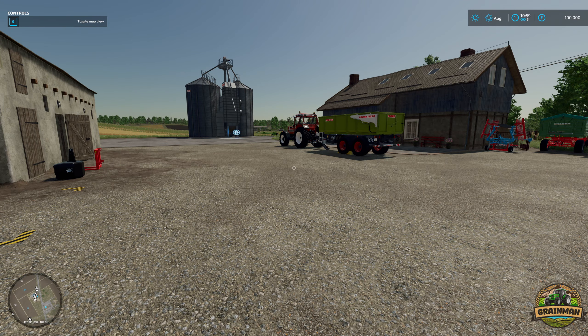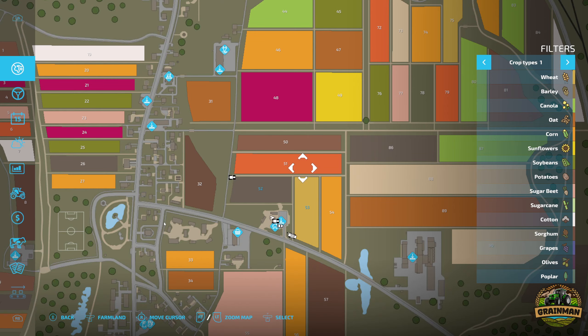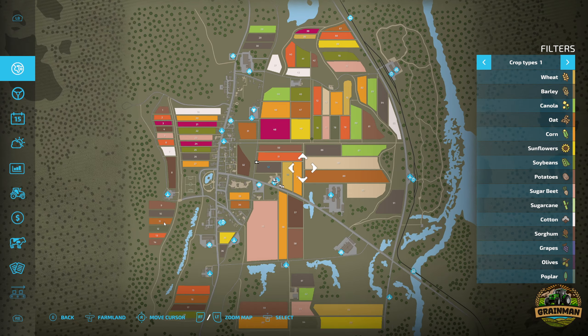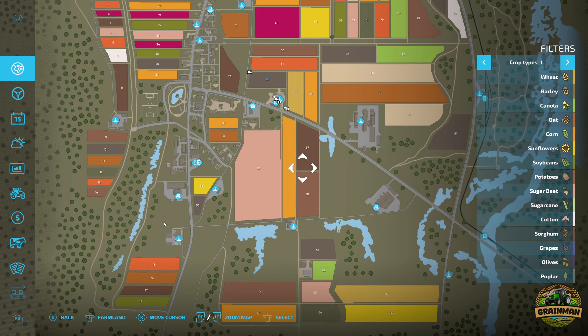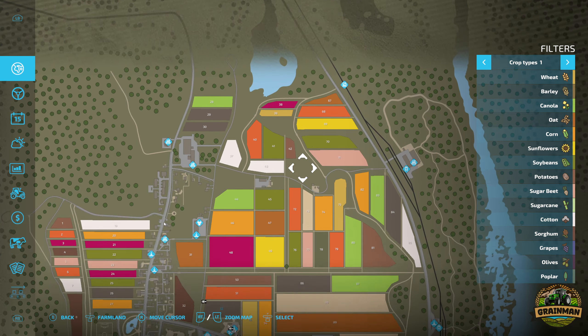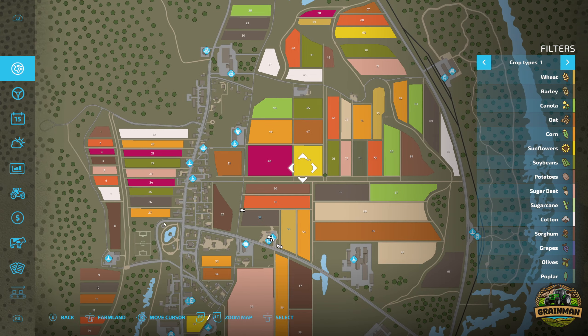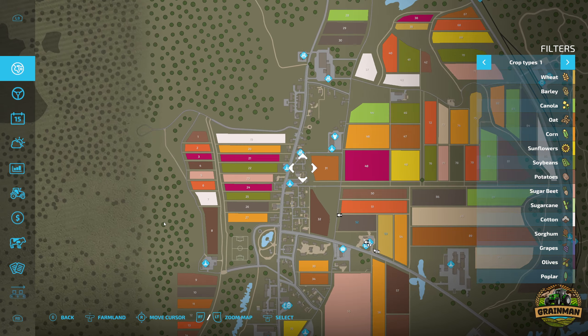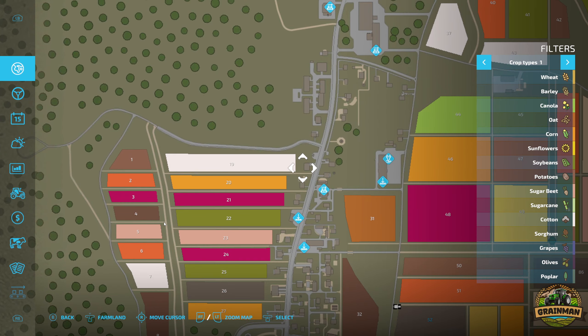Let's have a quick look at the PDA in a bit more detail. It's quite a good sized map - I wouldn't say it's big, but probably the standard size for a Giants map. There are lots of different sized fields, though it's quite square in some places - these are all very long and square, which I think is a bit repetitive.